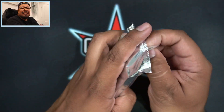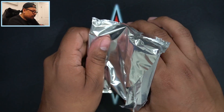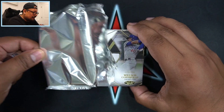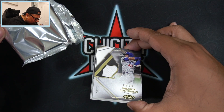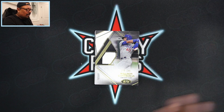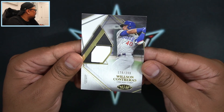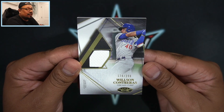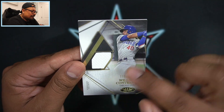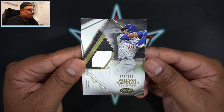Let's get into this rip, here we go. It looks like we have more than three cards — we do have four cards in here, so we got a bonus card in this box! I did see a few boxes being ripped with some bonus cards. First card of the box is going to be a Wilson Contreras, 179 out of 299 — a nice piece of his jersey there. I wish the jersey cards were a little bit bigger; I feel like Topps is missing something — maybe an autograph would have been nice.